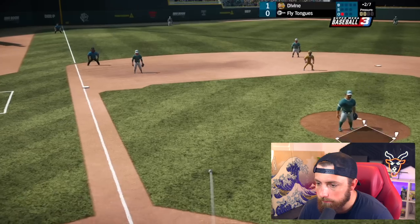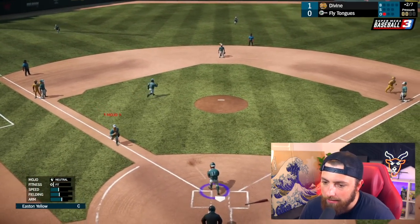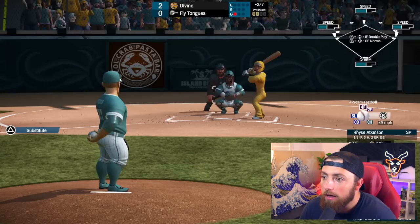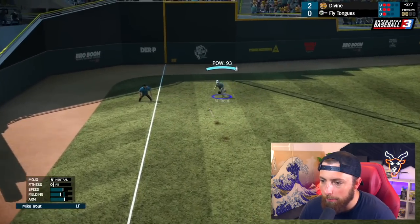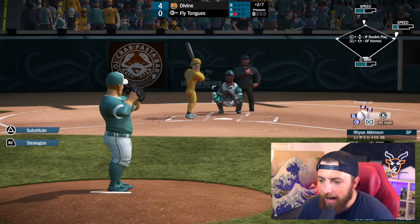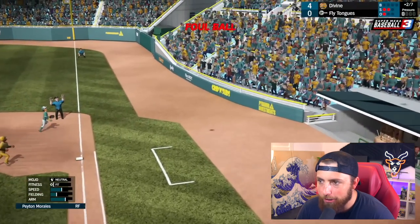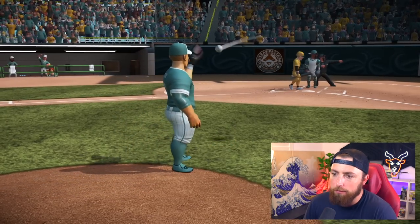Oh my God, I dove too early. Throw a strike. All right, they get the bunt down — bunt is foul. Yes, that is an out. Let's go, one down. Oh no, another hit. Mike Trout, let's see the arm. All right, bases are loaded — dude, this is bad. Yes, that's a double play right there! Oh my God, they missed it at second. Please, please, please. Come on, get there. Oh my God, that is going to be a hit. Trout, throw him out at fourth. 93 arm — that's actually a good throw. Safe. Oh my God.